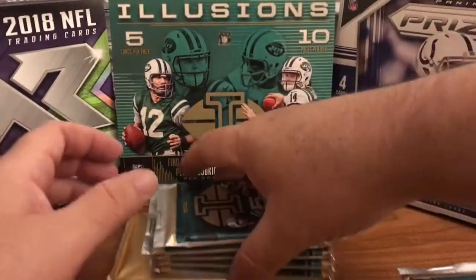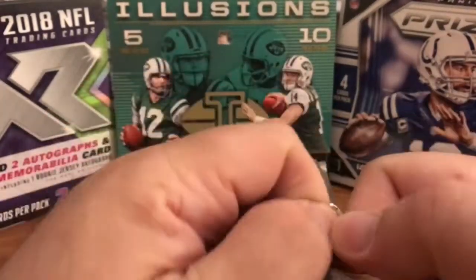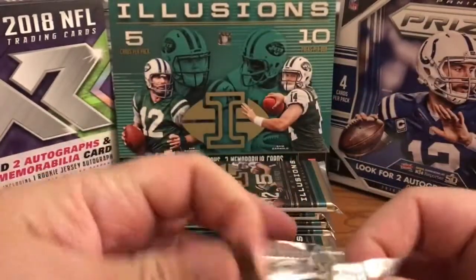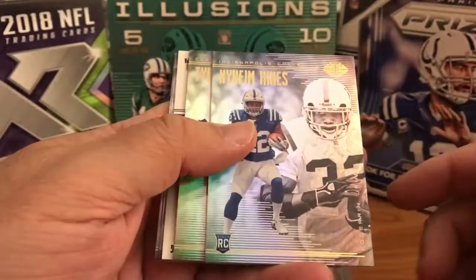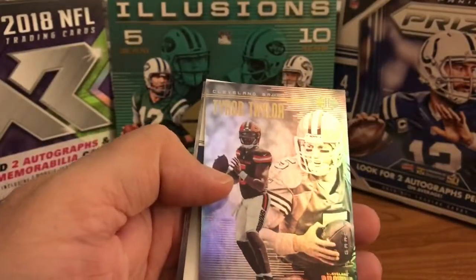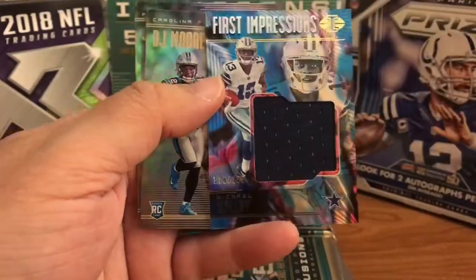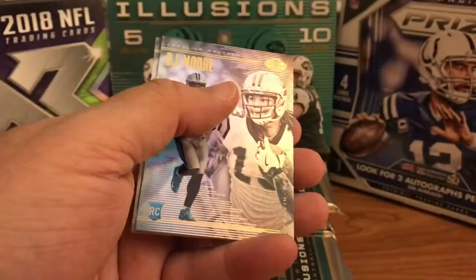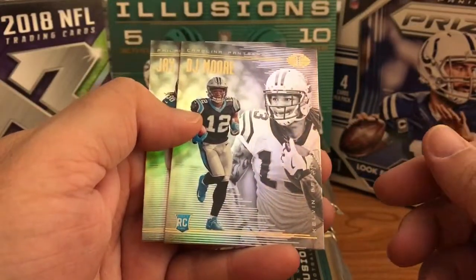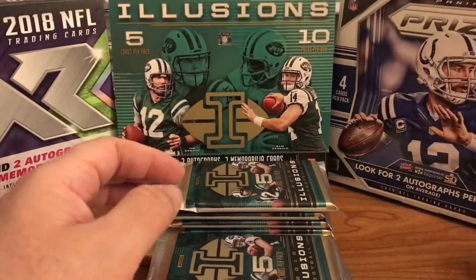Let's see what we get. This is thick — something good right off the bat. Naheem Hines, rookie, with Reggie Wayne on there also. Tyrod Taylor with Jeff Garcia. And First Impressions Michael Gallup, 126 of 199 — nice card, one color patch. DJ Amore rookie with Calvin Benjamin. And JIE Ricky Waters. Keep them separated.